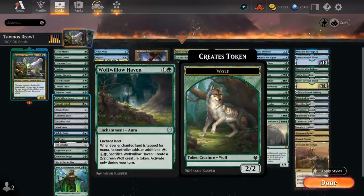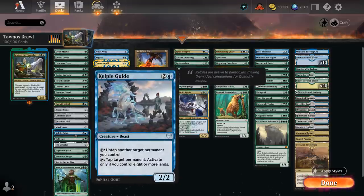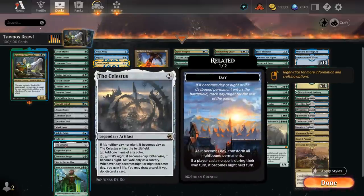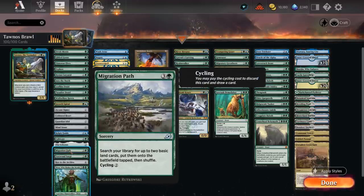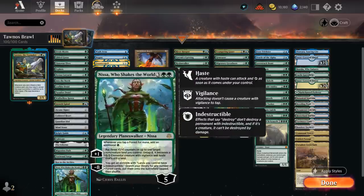We could potentially also play Faceless Haven as an extra land to search up with Into the North for some late-game utility. Leafkin can make double green with four or more creatures in play. Paradise Druid has hexproof while untapped, making it a great target for mutate creatures. We've also got Haven as an enchantment for extra mana. At two mana there are ramp artifacts — Signet, Heart Idol, and Mind Stone. At three mana, Kelpie Guide can untap a land and tap opposing permanents once we hit eight or more lands — and as a beast, we can copy it with Tawnos.